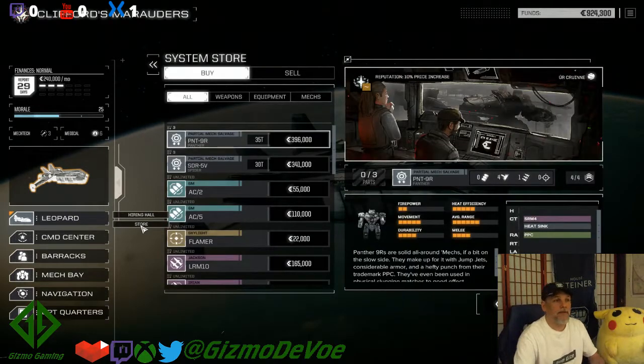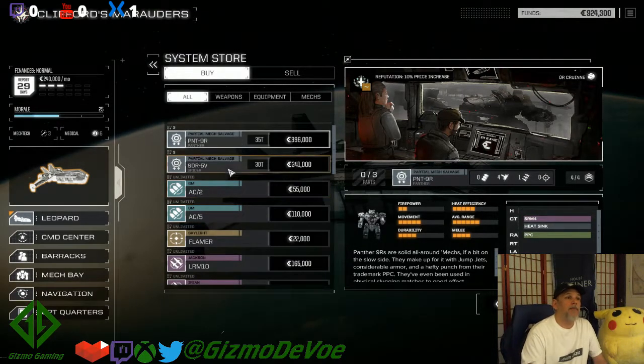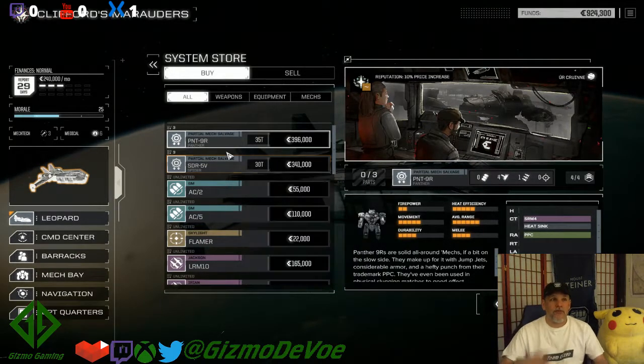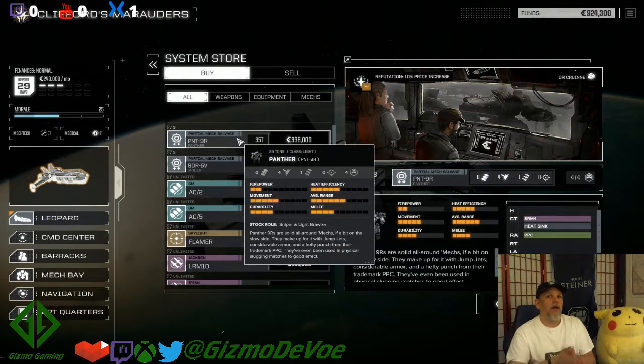The store has the same price increase situation. An AC/5 is 100,000 C-bills normally but we're spending 110,000 because they don't know us. Also keep in mind: when buying partial mech salvage, you're not buying a whole mech. That Panther listing at 396,000 C-bills with the 10% increase is only one-third of a Panther. So a full Panther would cost you just under 1.2 million C-bills - more than we currently have.